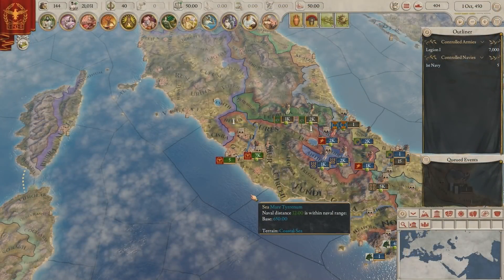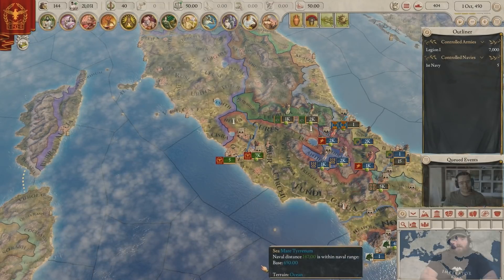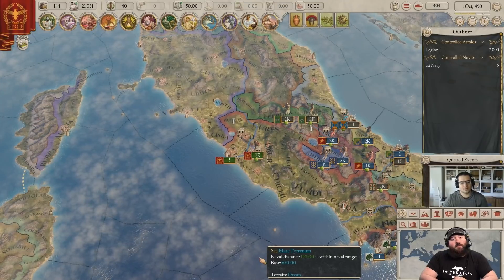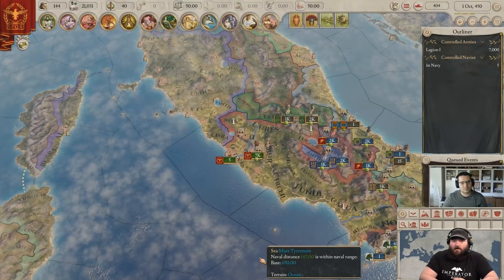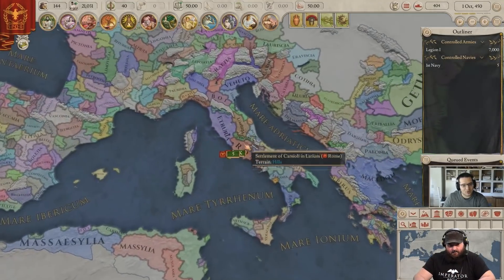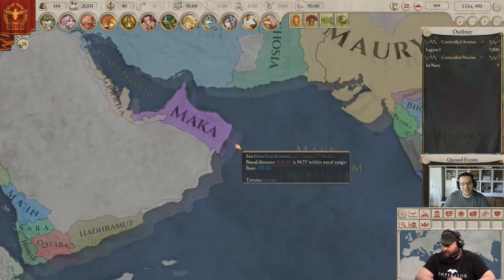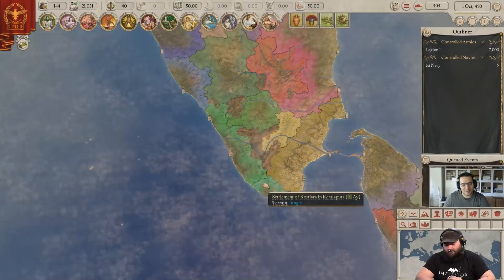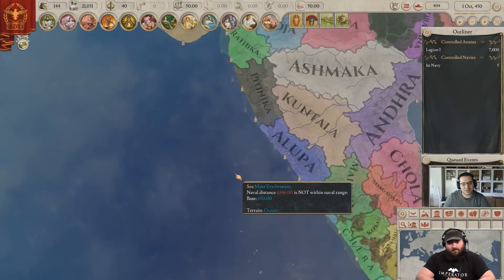Today we're going to be covering the Menander update, some of the fixes, some of the mechanic changes, as well as some of the details we've updated due to community feedback, going forward with the patches to make the game as fun, interactable, and solid as possible. I'll be showcasing Rome. My personal favorite is right down here in India — the little country of AI. I like to play it because you're surrounded by countries that are much bigger than you, and it always presents a nice challenge.